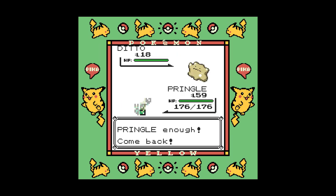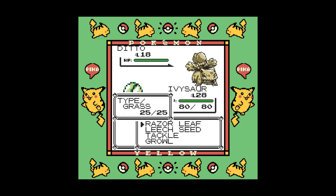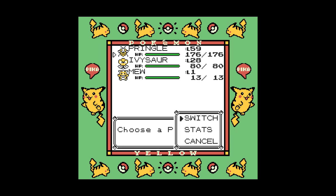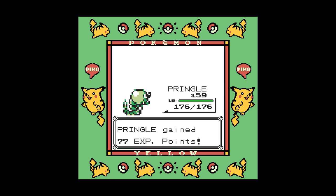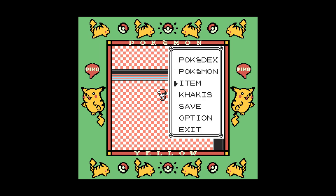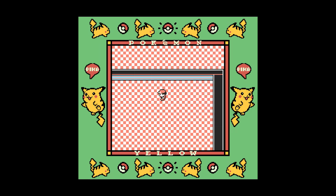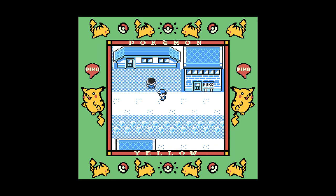Now we switch into Ivysaur. So now the Ditto has a special stat of 69 — again, very funny number. Hilarious and funny. Now we must kill him. It's as simple as that. Now we escape rope back out and everything is complete.